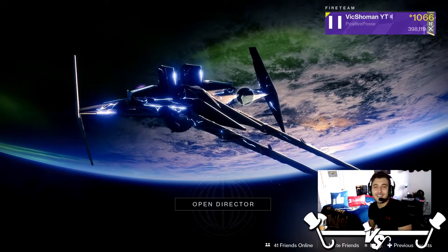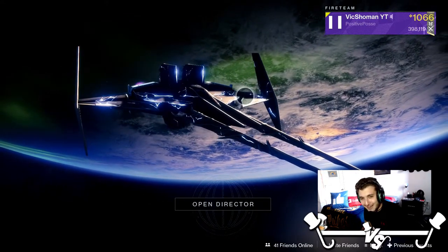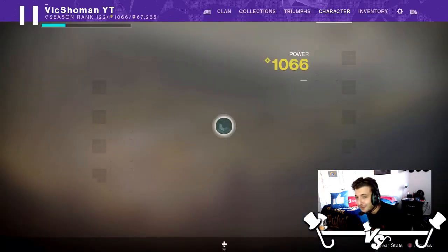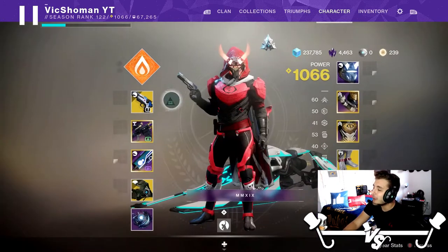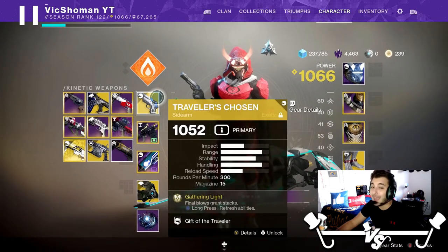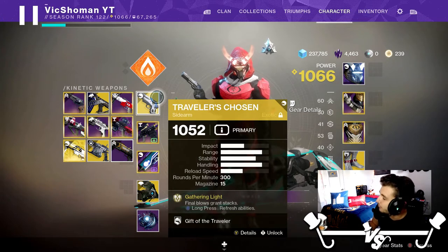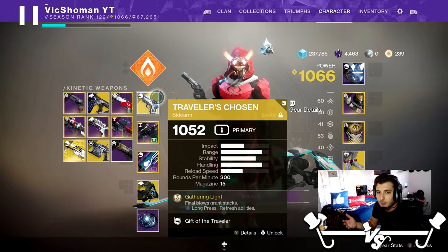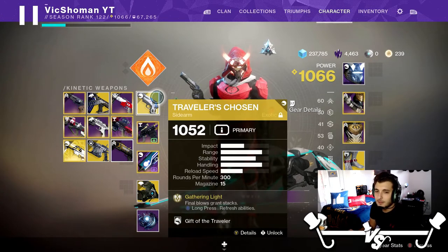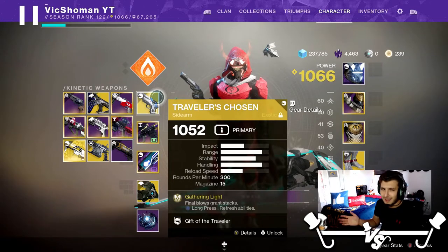Good afternoon ladies and gentlemen, Vic Showman here back again with another video. So today the video is going to be on the Traveler's Chosen, the very first gun you ever get in Destiny 2, and Bungie brought it back, which I'm really happy about. This is one of those exotics I've been waiting a while for them to add back into the game. The first two days it released I was just too lazy to play Xbox, so I'm late to the party — but better late than never, right?